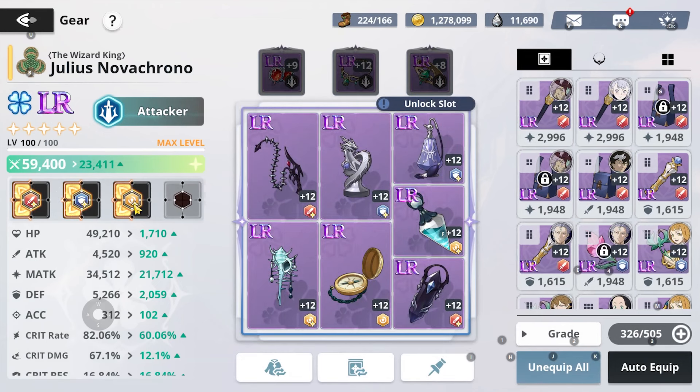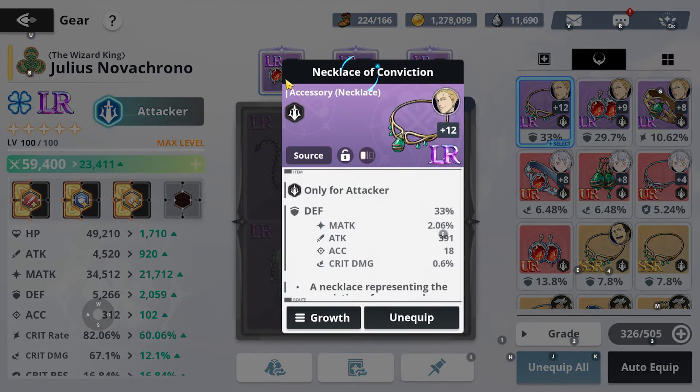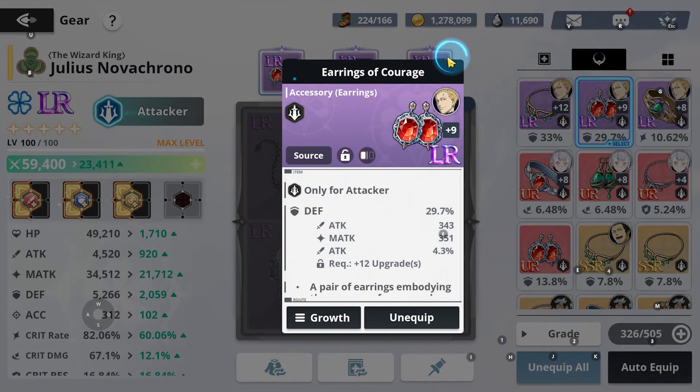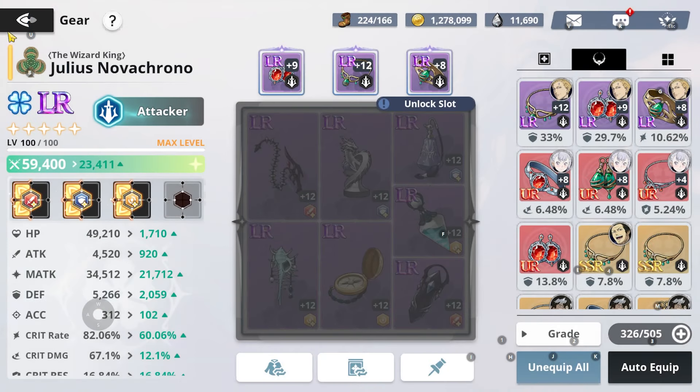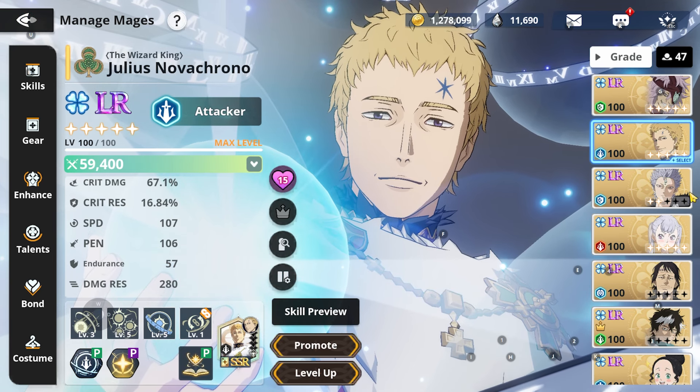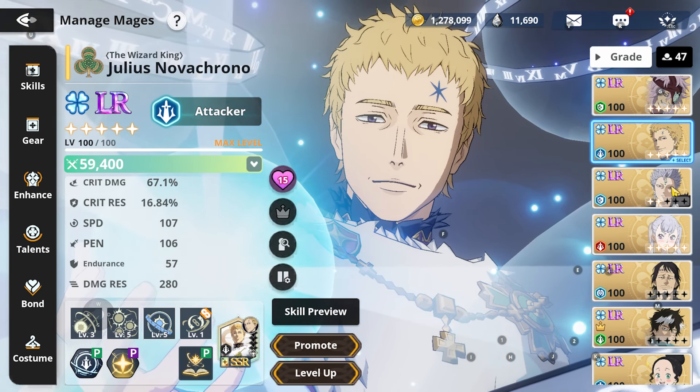His gear setup has the advanced defense, ominous set, and speed set. But with the jewelry, it's defense, defense, and then crit rate. The crit rate doesn't matter on the ring — it's just what I have as part of my Noelle's gear. I'm working on swapping my Noelle to an actual stall tanky team, and I'll be posting a video of that here soon.